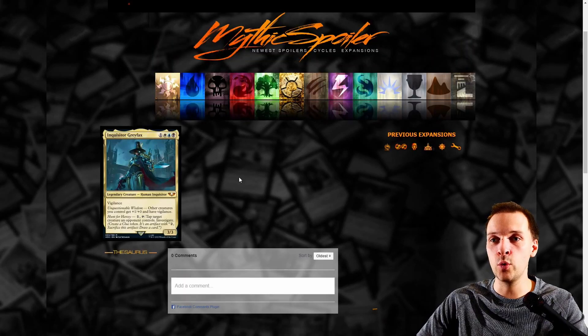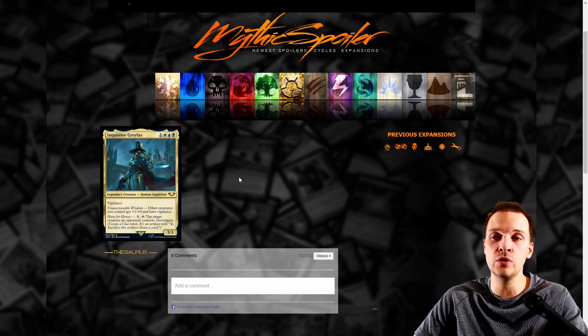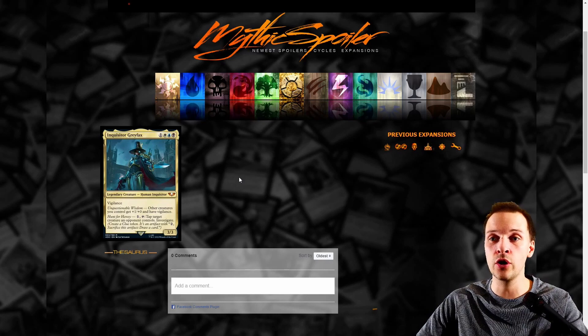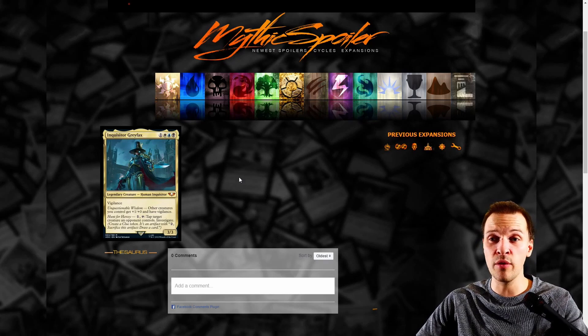Moving on, we have Inquisitor Grayfax — Esper colors. Four mana for vigilance, other creatures you control get +1 attack and vigilance. Hound for Heresy: one mana tap, tap target creature an opponent controls, then Investigate. That is card draw but very slow card draw. I kind of like it but it doesn't feel good enough. It's a commander you could build a deck around — sacrificing clues and drawing cards — but you're basically paying three mana to draw a card and can only do it once each turn.